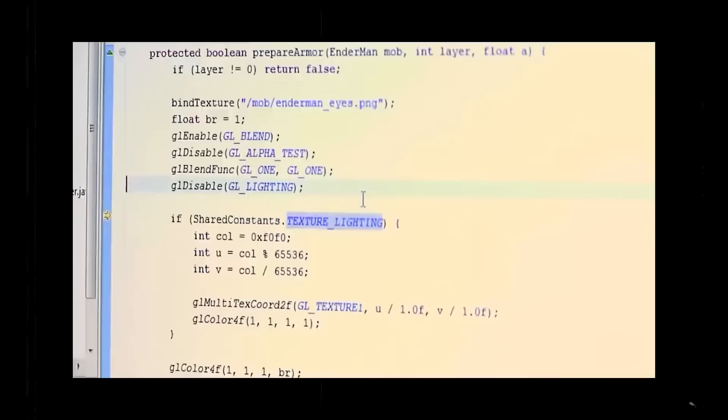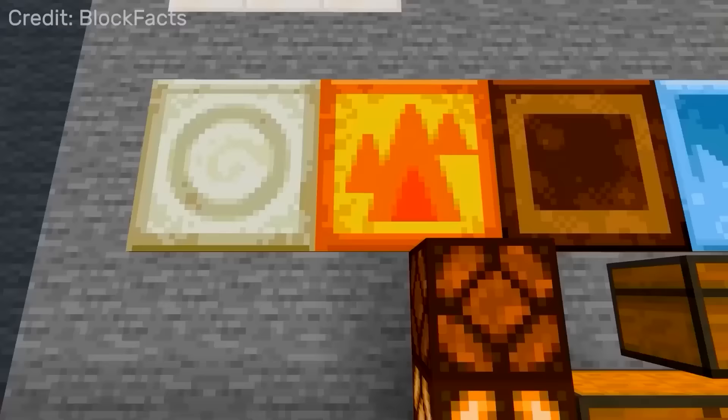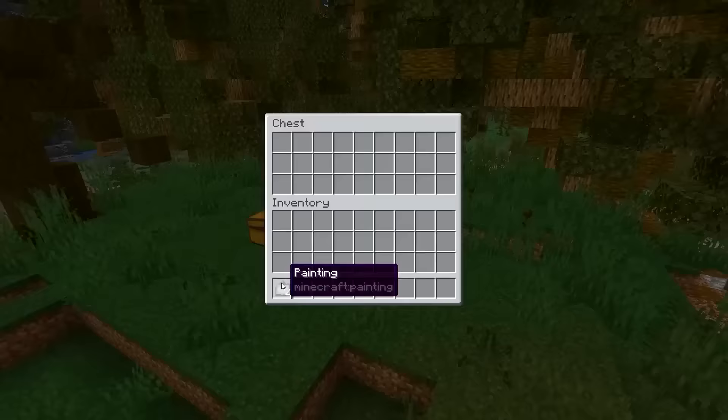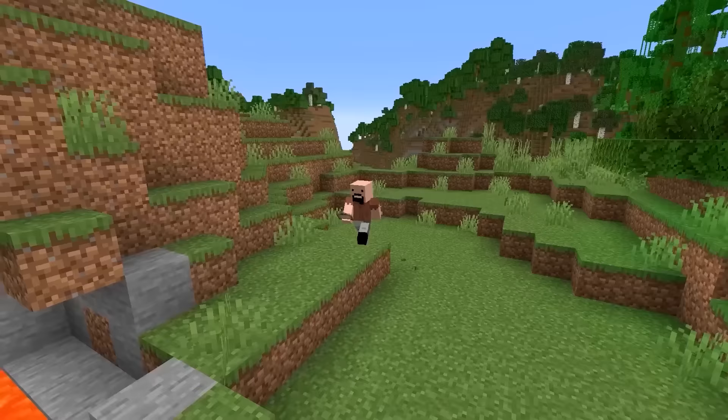There are four paintings hidden in Minecraft's code — Earth, fire, water and wind. However, there is some hope since they were secretly added in one recent snapshot. Maybe we'll see them in the future, or maybe they'll end up like the Giant.